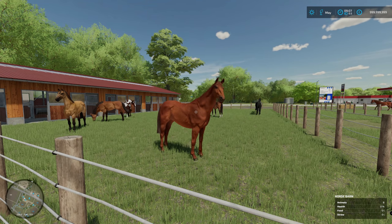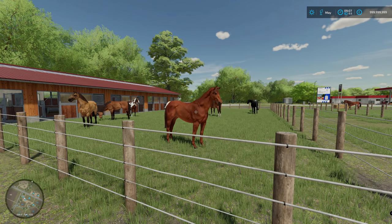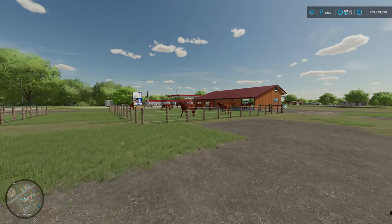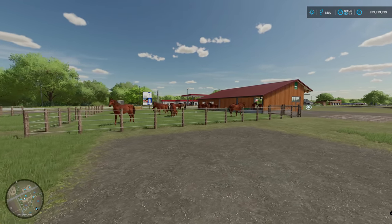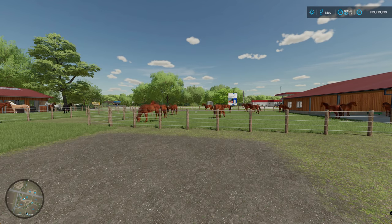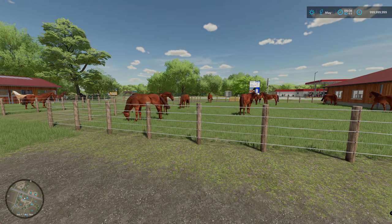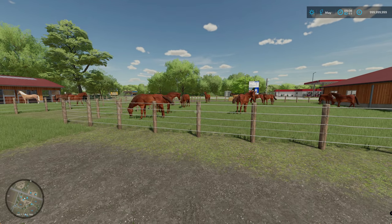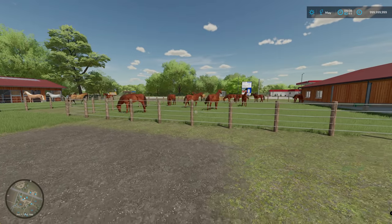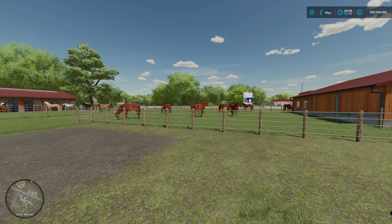Hello and welcome back to Farming Simulator 22 on my test map on Elk Creek. This is the final video in the animal series and it's about horses. I'm going to show you how much money they make, how productive they are, all the numbers — how much food they consume, what happens if you feed them just hay or oats — pretty much exactly like I've done in the last few episodes on the animals.